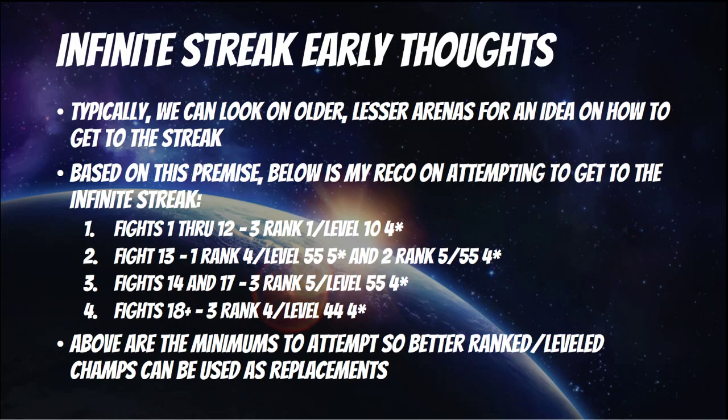Of course, the way these infinite streak guides work, those are the lowest level champs you can use — anything above that in your roster you can use too. So for example, once you get to fight 19, it doesn't have to be all rank 4, level 45s. You can have rank 5, level 55s, 5-stars that are rank 3, and maybe even rank 2 5-stars fully leveled can be used once you get to fight 19 and beyond.